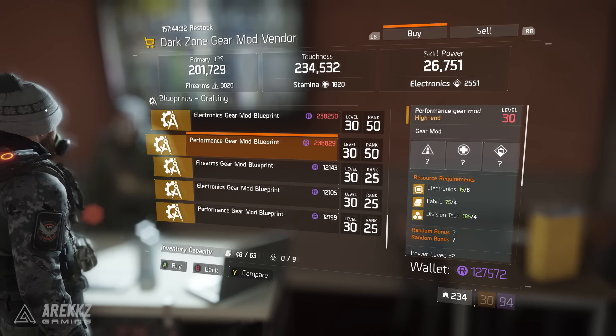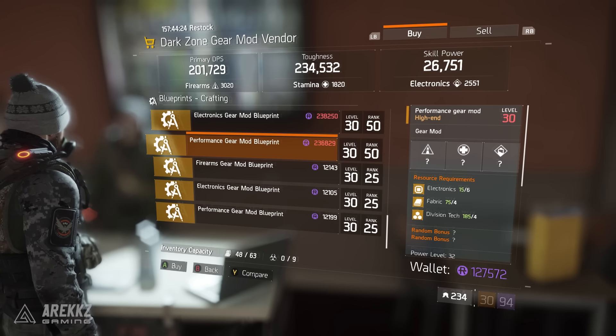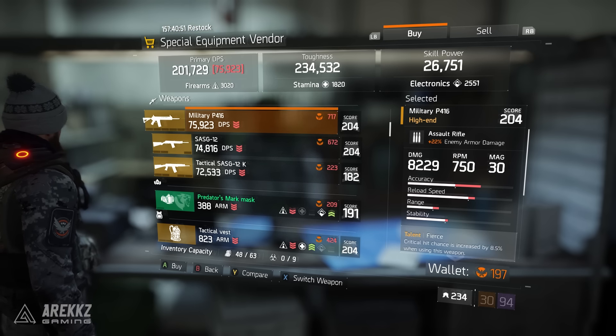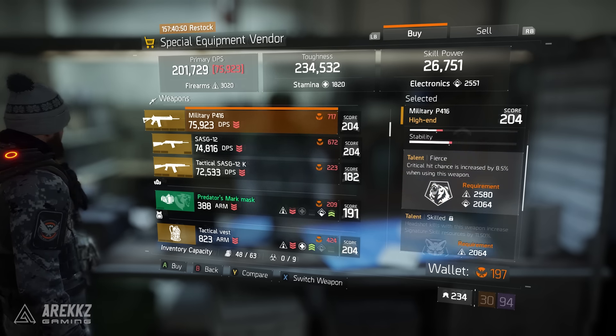If you're not DZ rank 80, don't worry because there is another Skilled option coming later in this video. So from DZ03, the Converted SMG9 is the only thing I'd recommend. Moving over to DZ04 — this is where you go to get your mods — the only thing I'd recommend this week is the Performance Gear Mod blueprint. Do bear in mind there will be level 33 versions of these blueprints in 1.4.